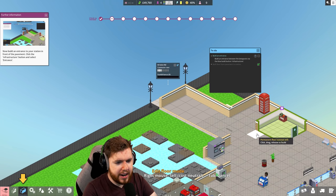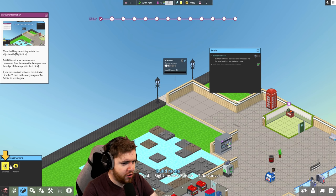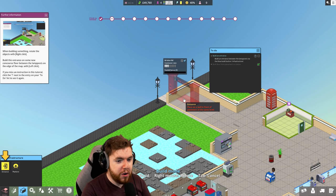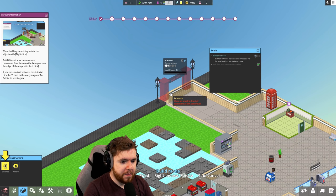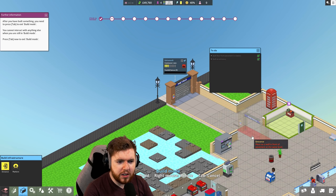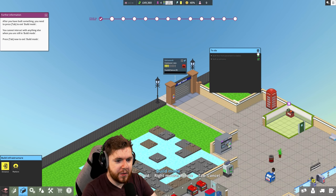Nice. Is it supposed to be in a building? I think it might. Infrastructure entrance. How do I rotate? Rotate with right click. So does this go here? Nice, okay, I'm good at this. So the to-do list is done. After you've built something, press tab to exit build mode - I cannot interact with anything else when I'm still in build mode. Press tab now.